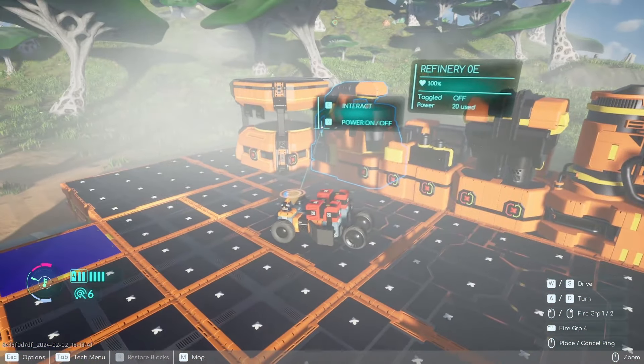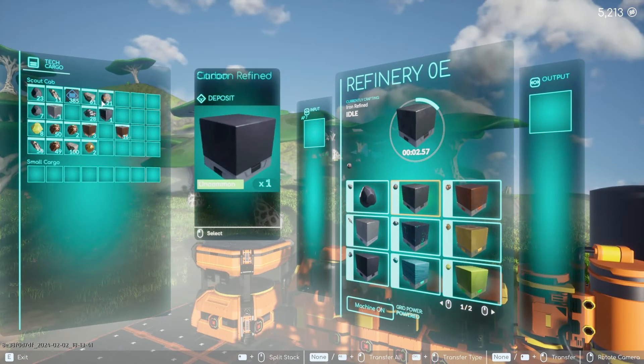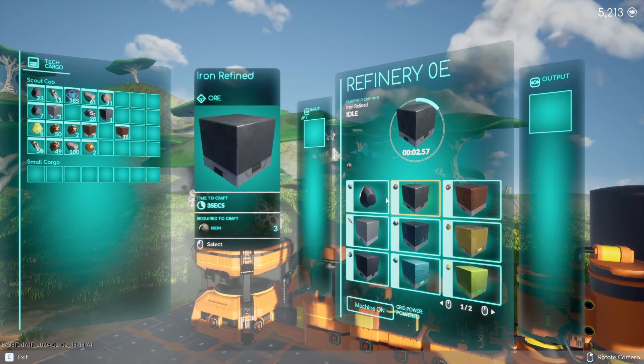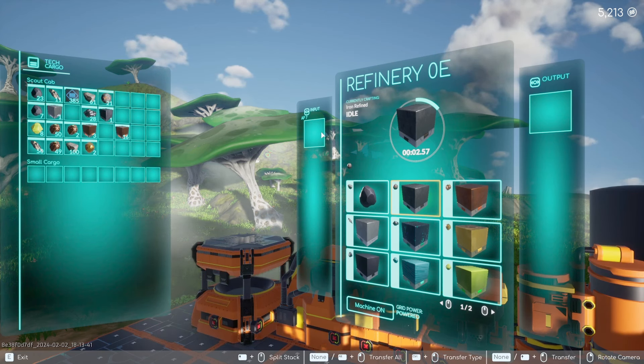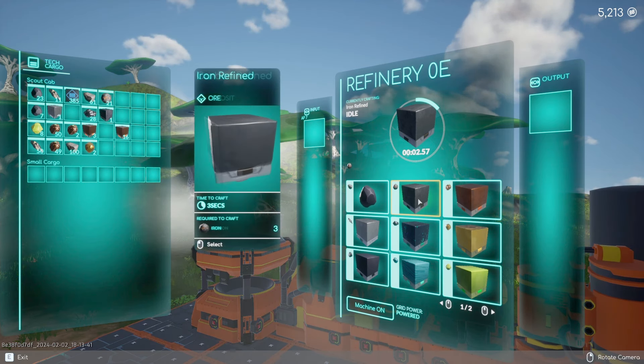As you're playing, the progression of missions will tell you to place these different parts in. This is a refinery. This takes your raw ore and turns it into refined ore. When you need refined ore, you have to use the refinery. This one works a bit differently than the other machines.